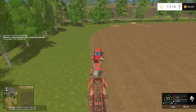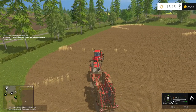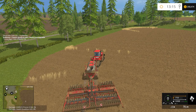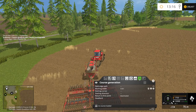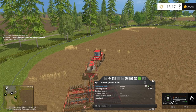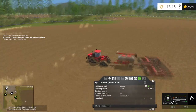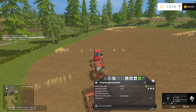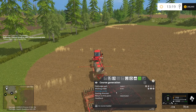Let's see if we can use CoursePlay with this seeder. I'll do field work, generate a course — this is field one. It looks like it takes the shape okay. I wonder if it's going to try to go through that berm, but I can't worry about it; I just have to try it and see. The width of this thing is only 8.9 meters. We're going to start in the northeast corner heading south, activate that, generate the course, and seed field one.